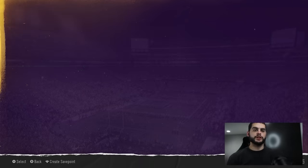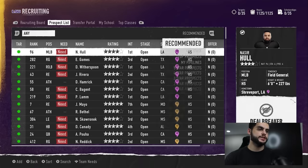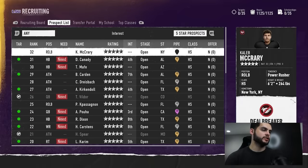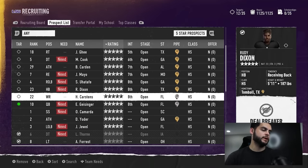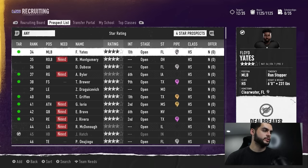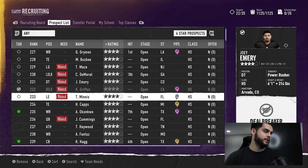First and foremost, the biggest week for finding gems is going to be that first week when you're scouting. So let's go set up a board and go through this. I'm going to add some five stars and some four stars to give us a good sample size. I've made sure to pick a bigger school so I can show you guys some extra players to really go through this.